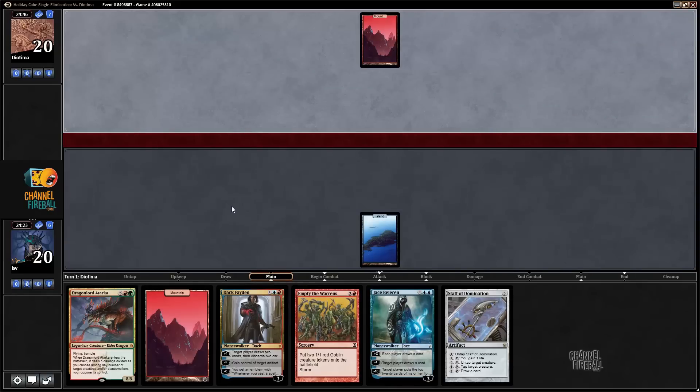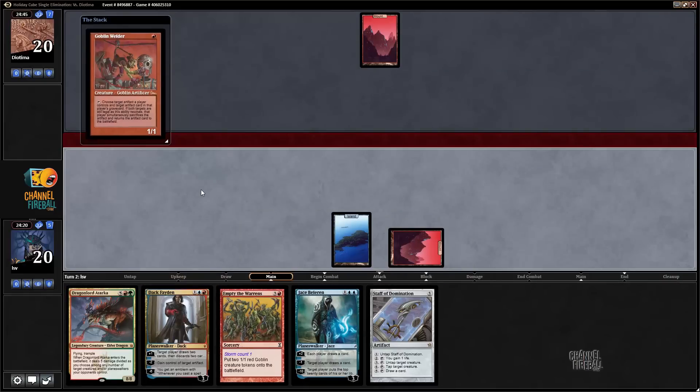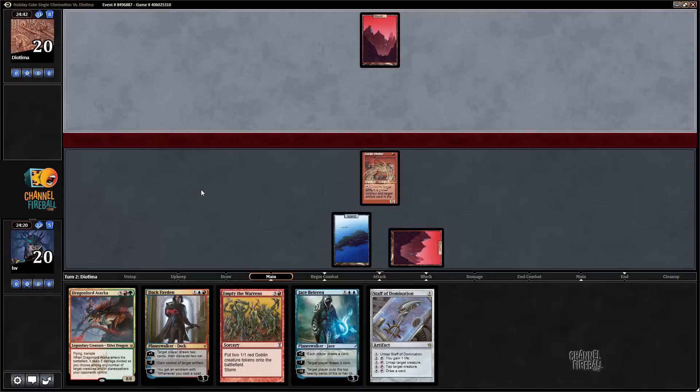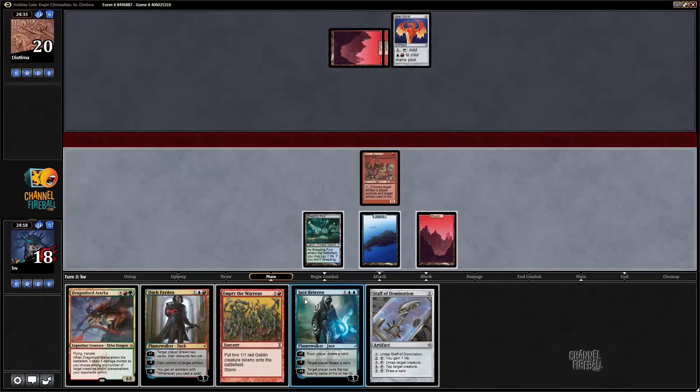Monored? Nope. Goblin Welder — I'd rather have drawn a land, but Goblin Welder is a card because now if I do draw a land I can potentially get some action going. I think it's Monored. There's a land — I think I just don't start with Jace or Dak.